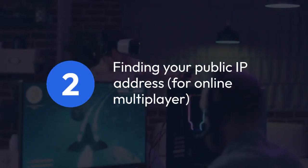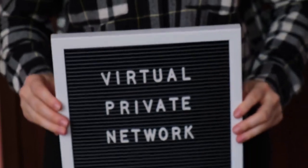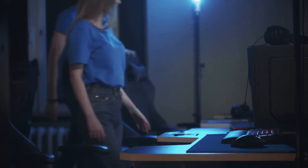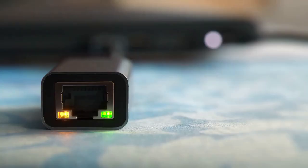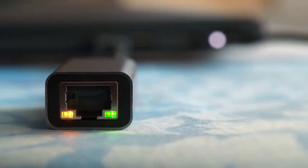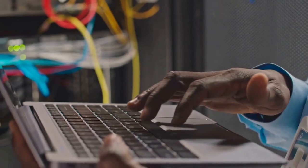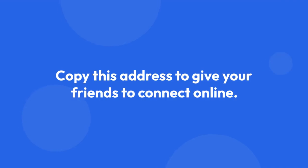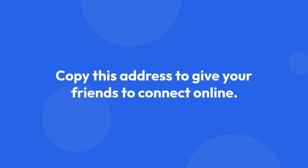Finding your public IP address for online multiplayer: Your public IP address is your address visible to the Internet. This is necessary if you're hosting a game for friends who aren't on your local network. Simply search online for 'what is my IP address?' — many websites will immediately show you your public IP address. Copy this address; this is the one you'll need to give your friends to connect online.